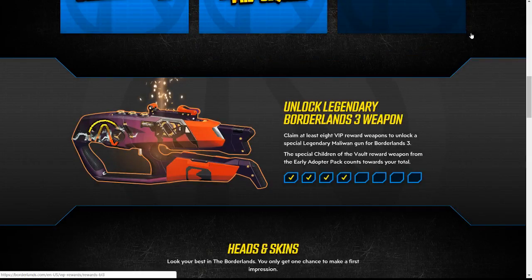How can you steal something from someone who has nothing to steal that's real? What's going on guys, it's me Bubba 213 and welcome back to a brand new video on the channel. In today's video I'm gonna be telling you guys how to get a day one legendary Maliwan weapon in Borderlands 3.